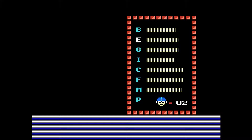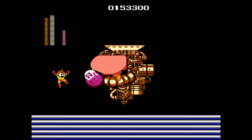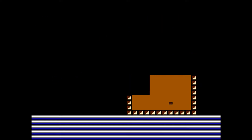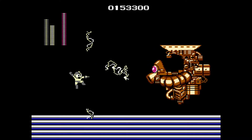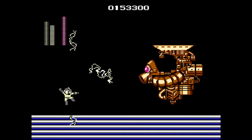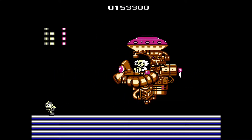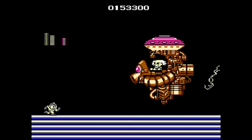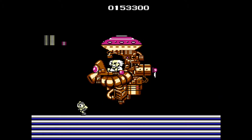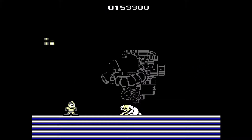Honestly, I know people gripe on the Yellow Devil, but I feel like this is the far worse part, for all the wrong reasons, in my opinion. Be careful, cause you can still get hit. Nothing does damage to him — it's ridiculous. The Light Beam will do like two hits to Dr. Wily. Please die! Okay! That wasn't terrible. But yeah, that's the final boss.